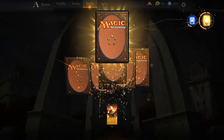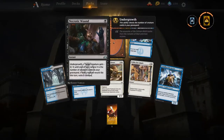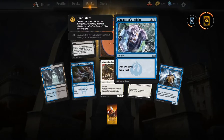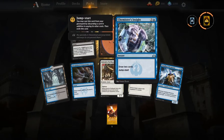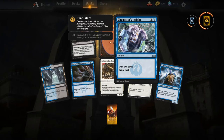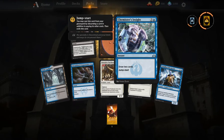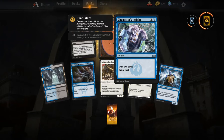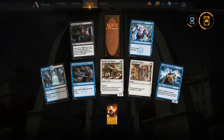Five more packs after this one — let's see what we get. Necrotic Wound — pretty solid. Chemister's Insight: I think it's going to slot right in where Glimmer of Genius was in control decks. It works a little differently, but you get to draw two cards; you don't get the scry, but in the late game you can discard a land and draw two more cards. That's pretty good.